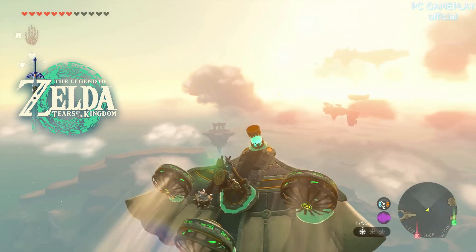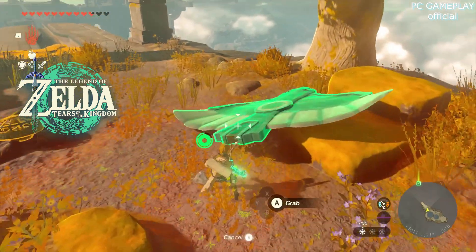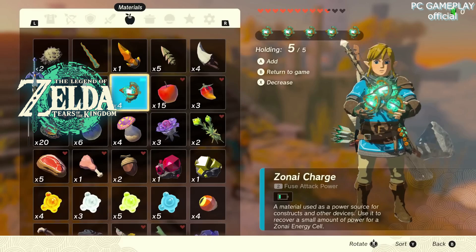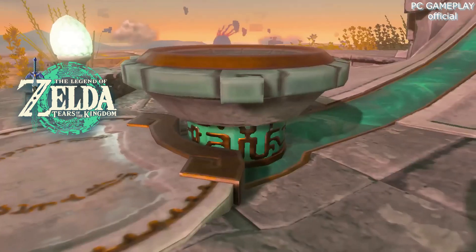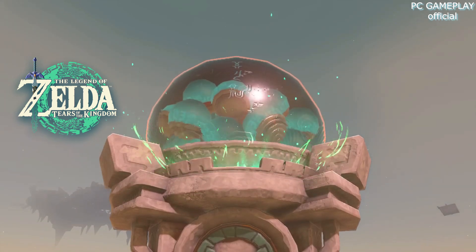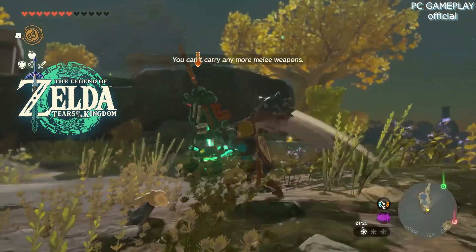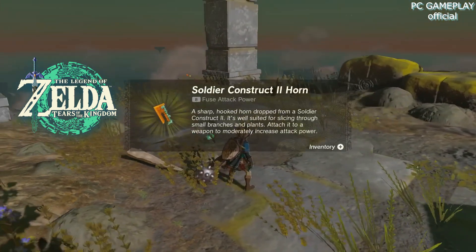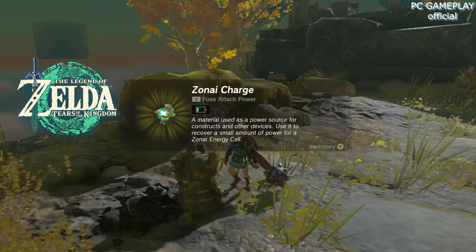Throughout my sessions, I obtained Zonai parts in different ways. Larger elements, like stone gliders or floating platforms, are just found around the world. But smaller gizmos like fans, rockets, and additional batteries are sourced from these pachinko-style machines, where by depositing Zonai charges into the hopper, Link will receive a random assortment of Zonai parts to store in his inventory. These charges are dropped by constructs, so not only do they drop weapons and horns to fuse with, they drop an item which can be directly exchanged for vehicle parts, as well as be consumed to replenish them.